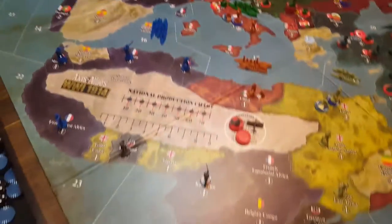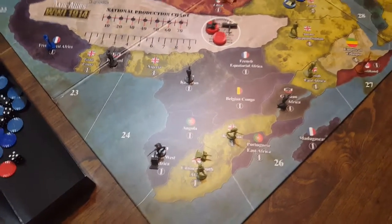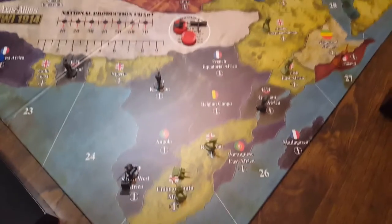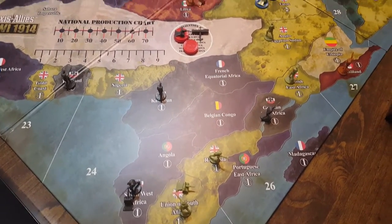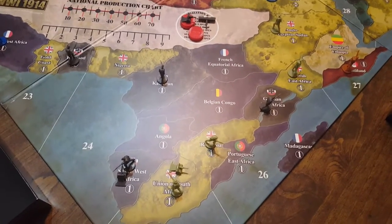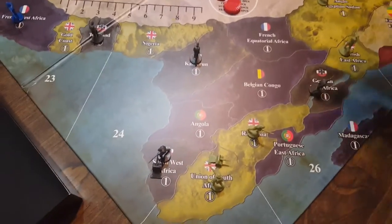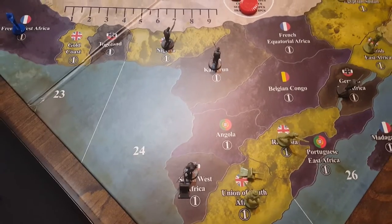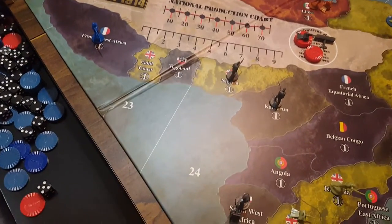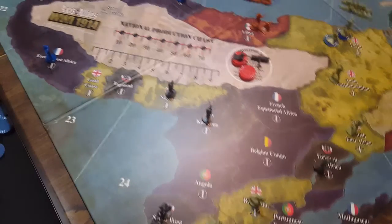Now let's talk Africa for a second — ultimately the least consequential in the short term, but definitely something we need to be paying attention to. I recommend trying to consolidate our forces as much as possible. England is spread out, France is spread out, and we're spread out. If we consolidate, it'll be easier to fend off enemy attacks and make concentrated assaults on enemy territories that maybe contain only one or two units. So we're going to move over to Nigeria and take it. It's fine that we left Togoland open — it's going to take France two turns to get there at the least, and it's only worth one production. It's far more important to take production and consolidate than to save one production two turns from now.